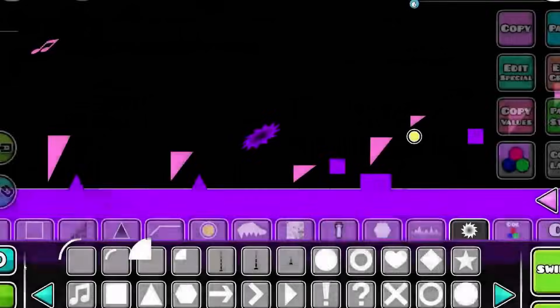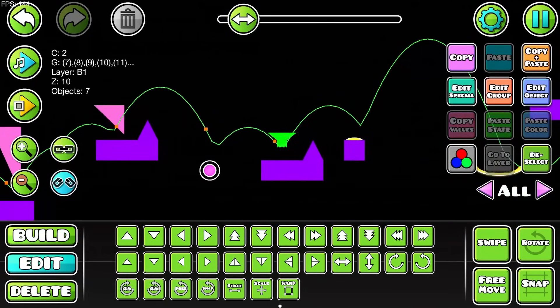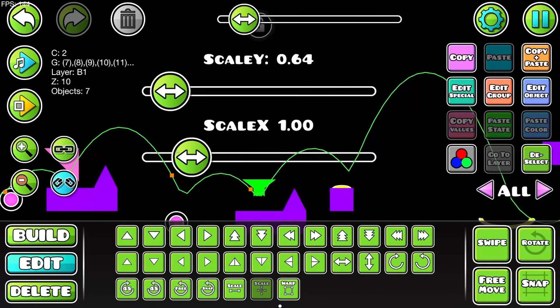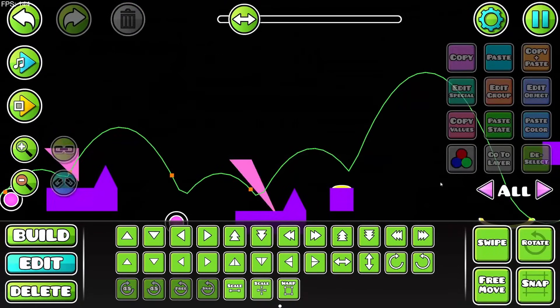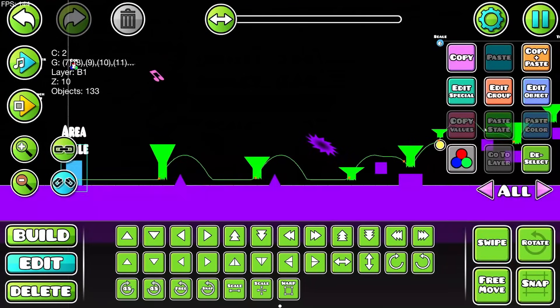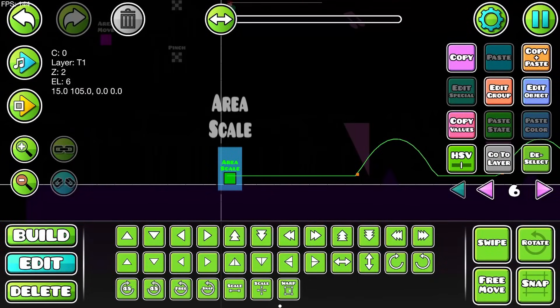The worst phase of creating is when you start second-guessing yourself after you've made something cool. It looks kind of dumb. Real fans know it's supposed to be jump indicators. But wait — there's a way to fix it. If I go scale x and y and increase the x, that makes these taller. I can group these now — I'm using yet another area trigger.